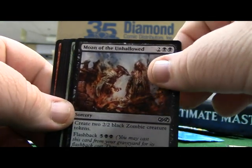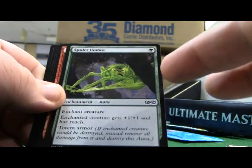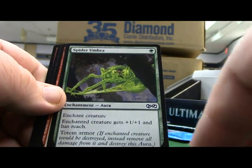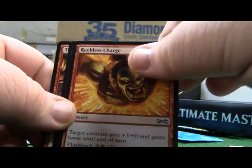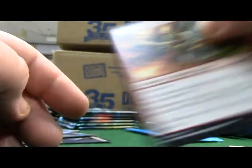Moon of the Unhallowed. Spider Umbra - another one of the umbra cards, one cost, basically giving your enchanted creature armor. It gives it +1/+1 and reach, but just that totem armor makes green cards hard to destroy. Reckless Charge, Dimir Guildmage, Angelic Renewal, Thermal Alchemist.